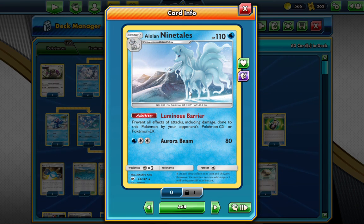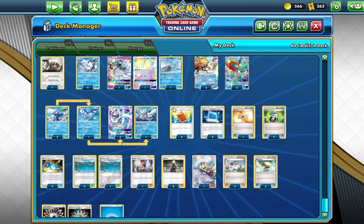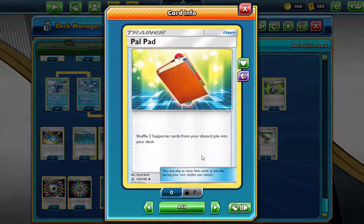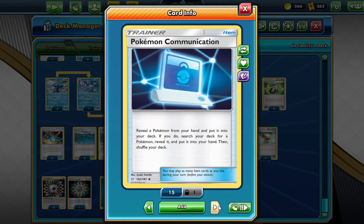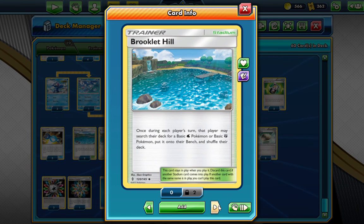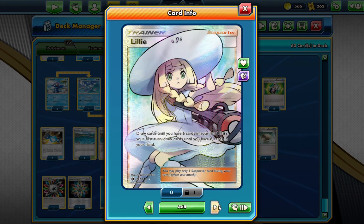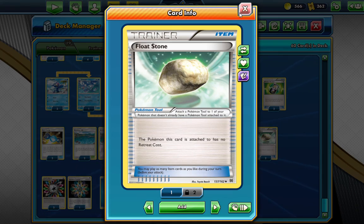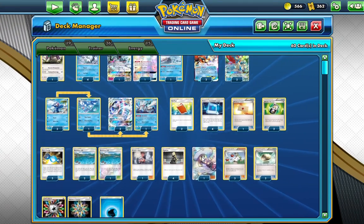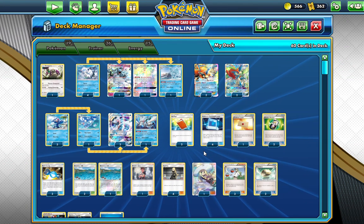The GX attack isn't that useful though, but I'll get to it later. We also have Alolan Ninetales with Luminous Barrier, which works basically the same as Kaleo GX. Now for the supporter lineup: four Bad Boar, one Professor's Letter, two Random Receiver, three Rare Candy, three Brooklyn Hill, one Birch's Observations, four Cynthia, one Lillie, three Erika, and two Flow Zones.